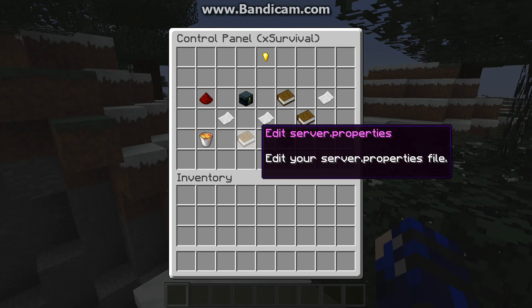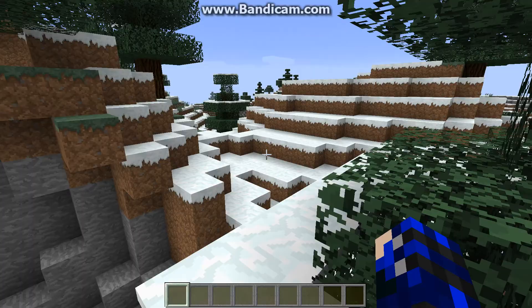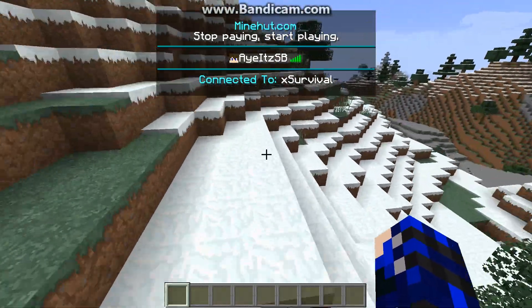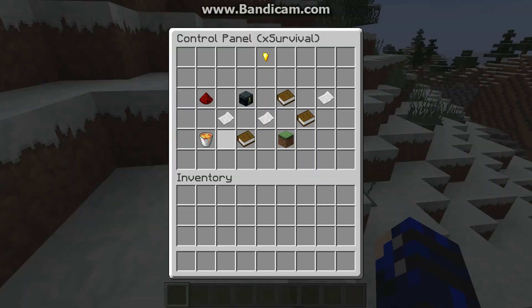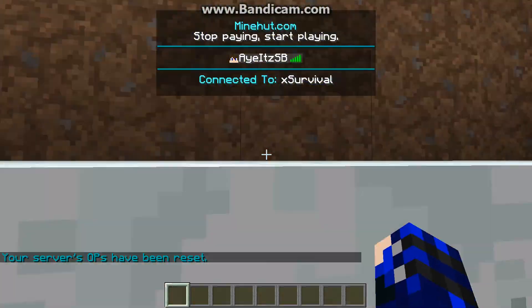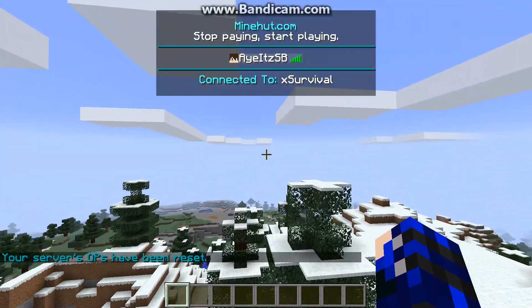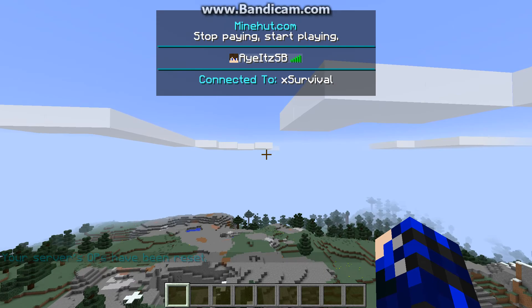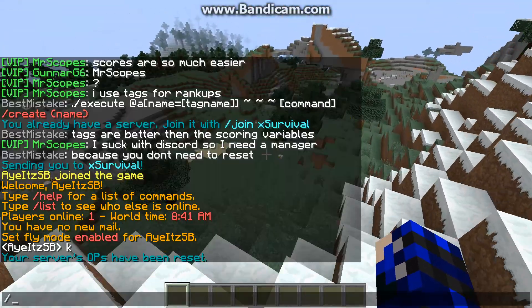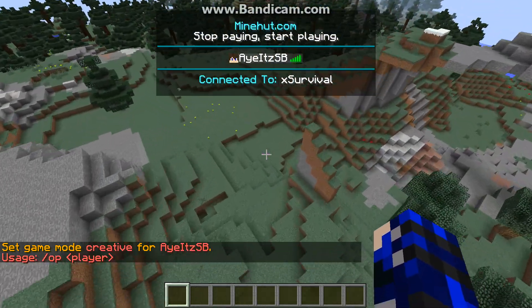You can even download worlds, server.properties, and op yourself. So pretty much if someone were to de-op you, then all you have to do is slash Mindhut and op yourself. I guess it resets all the ops, so pretty much everyone that was op has been de-opped. Let's see if I was de-opped — nope, I was not. Okay, so that's pretty much that.